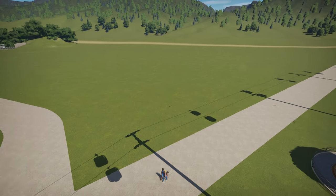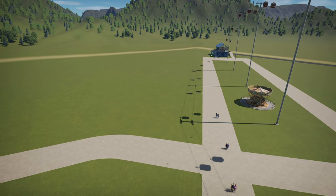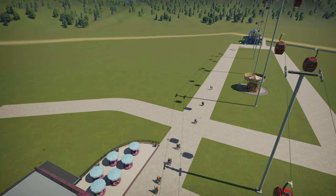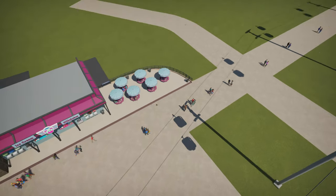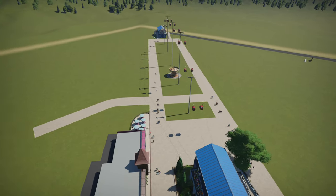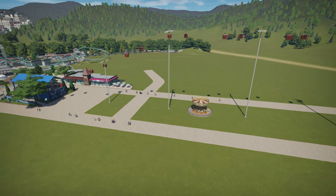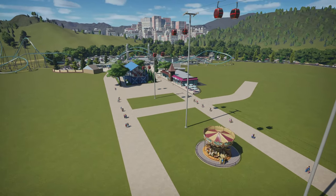There's an idea I've been having for a building that's also at Cedar Point — you can see where I'm getting a lot of my inspiration. It's a chicken place. I ate a chicken pizza instead when I went there, which was okay but super expensive. This one is more like go-up-and-order style. That's what I'm hoping to get done this episode, and maybe there will be a special guest in the next episode, so we'll see.